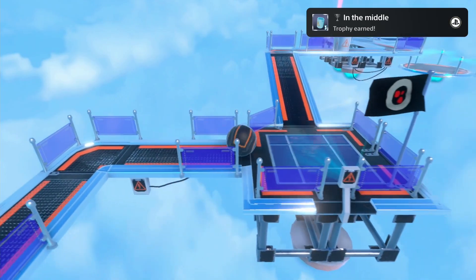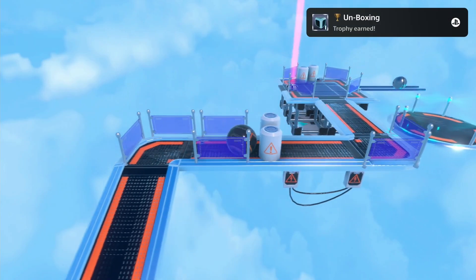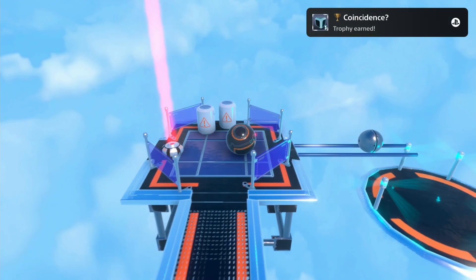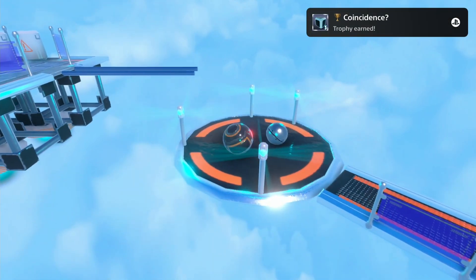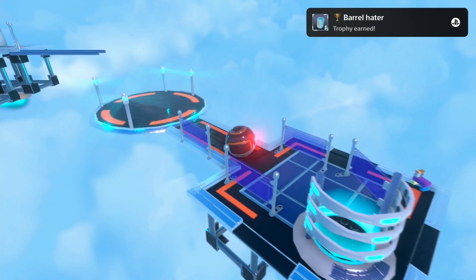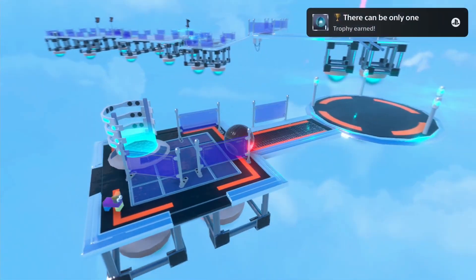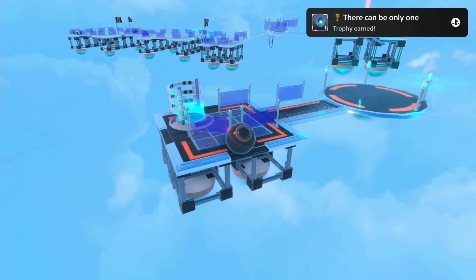Once you push down everything, keep moving forward and drop down the next two bears to get the final barrel trophy. Now keep moving forward and be sure that you drop down the sphere, because another trophy requires dropping down five different spheres. Now move slowly forward and go around the corner to find the first collectible — we need to find at least three of them. After that, you can finish the first level.